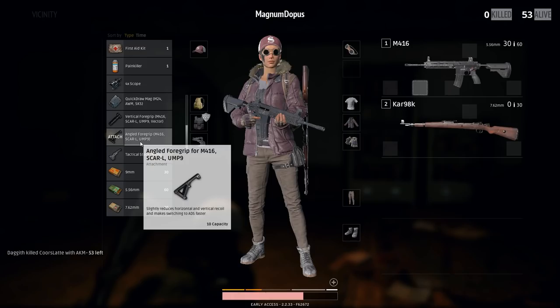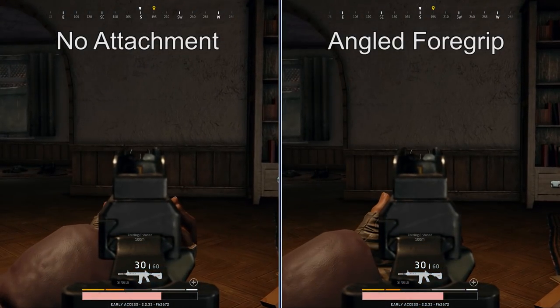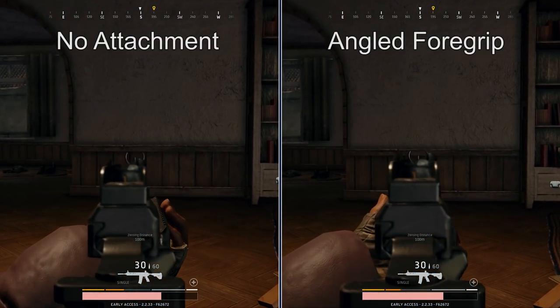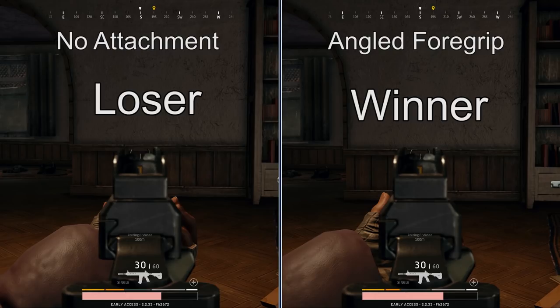First, we have the angled foregrip. It slightly reduces horizontal and vertical recoil and makes switching to ADS faster, so let's take a look at how it switches to ADS. Did you see it? Because it's real hard to notice, so we're going to slow it down. If there is a difference, it is really minor. It actually seems like maybe the animation is almost the same length, with just a little lerping at the beginning and end that are sped up based on having the attachment — but it is a very minor increase.